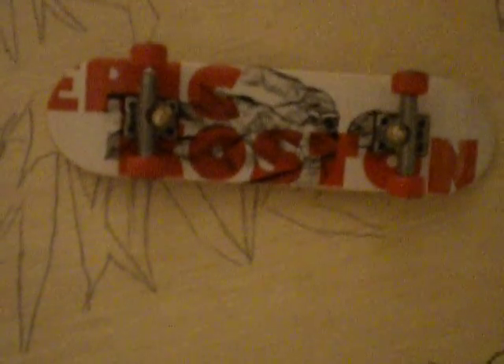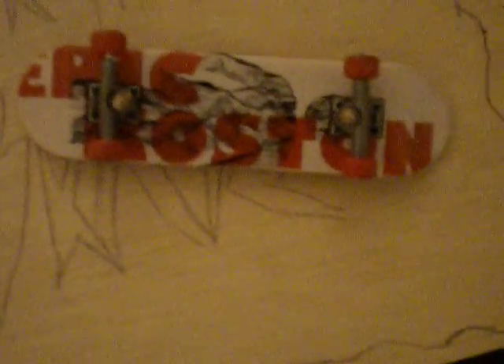Alright, this is Trick Freak 21, and that is an Eric Costin board with red wheels and white and red deck. This is a street kicker and a little rail and stairs combo, so I'm just gonna ride it.